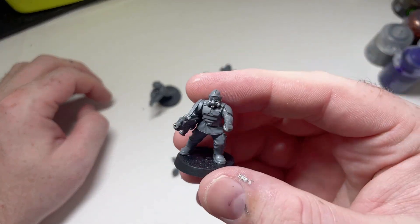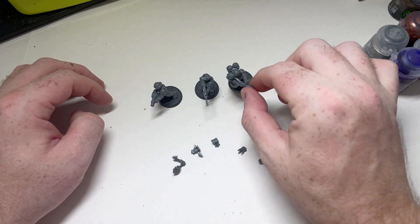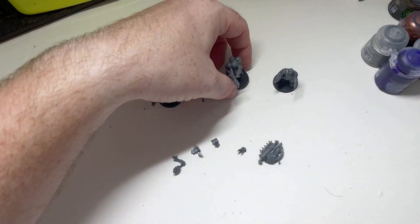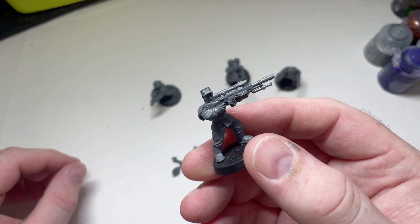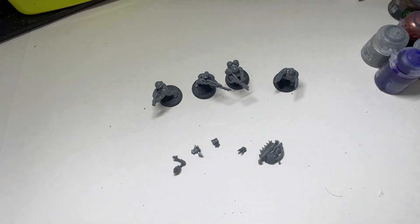So I've got the four of them built up. I've got the Heavy Stubber equivalent. The Flamer is actually pretty cool. Then the Sniper for the Head Cultist — I'm not sure what their name is. Inspiring something... let's check the book. What is the name of...